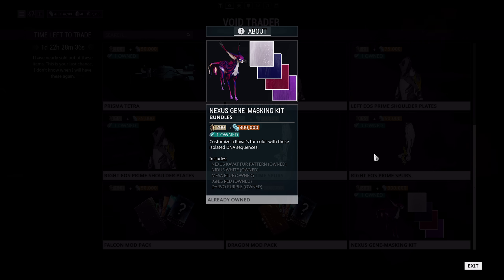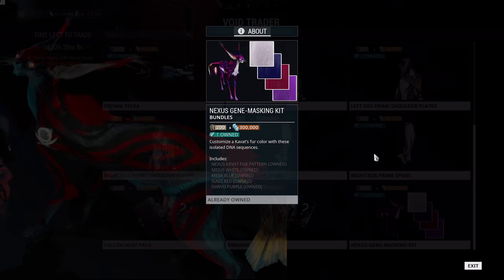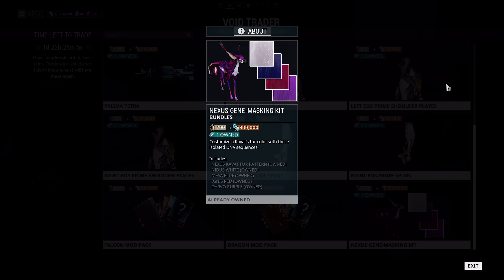The new thing this time around on PC is the Nexus Gene Masking Kit. It comes with a whole bunch of new colors — we've got the cavat pattern, which is actually a cool looking pattern, very similar to the one for the Kubrow. We've also got Nidus White, Mesa Blue, Ignis Red, and Darvo Purple. So there are a bunch of new colors for your cavat — if you really like your cavats, you can customize them a little bit further.